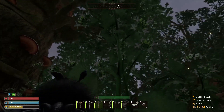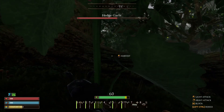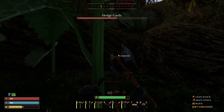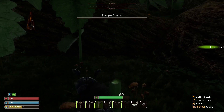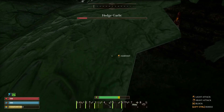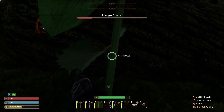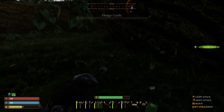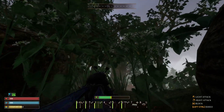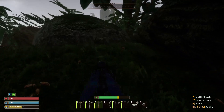Hedge garlic looks like this — it's dark right now because it's about to rain. You're going to gather your garlic leaf and get three at a pop. I use hedge garlic for food that keeps me warm — it's a food that will keep you warm during the winter. Gather a bunch of hedge garlic right out of the gate because you're going to need it during winter. It takes a little bit of time for winter to show up because you go through spring, summer, and then fall as you begin the game.